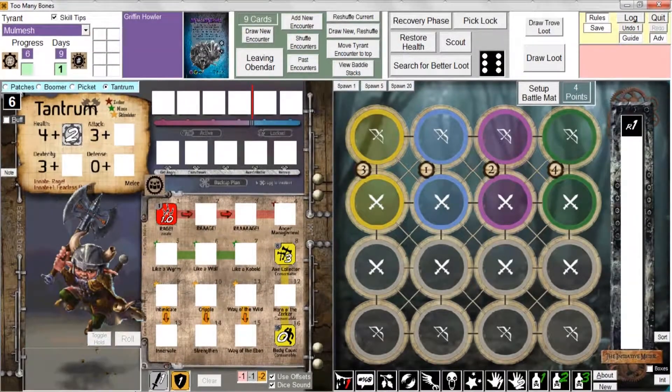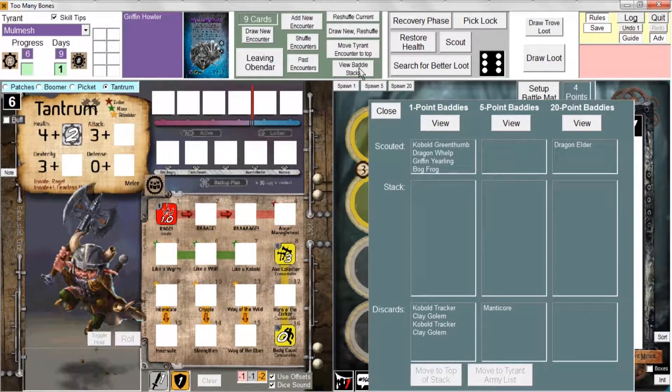Welcome to Chapter 7: Examining and Manipulating the Baddie Stacks. This button that we ignored in the last video — View Baddie Stacks — allows us to do just that. I'm going to click that, and you can see that I've actually pre-populated the Baddie Stacks lists with some Baddies so that we have something to look at. You can see that I've scouted four different one-point Baddies.